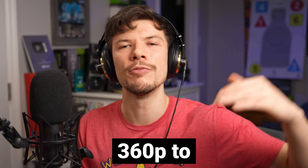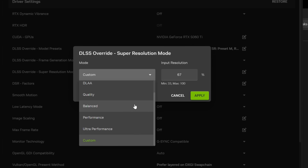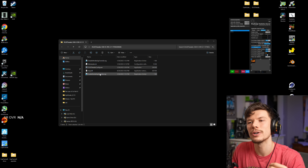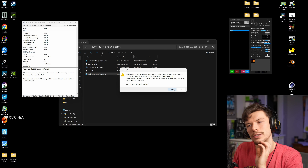I'm a little bit psychotic today because we can push this resolution further — I want to see if we can upscale from 360p all the way up to 4K. Nvidia doesn't even let you do this. In the DLSS super resolution override you can set a percentage, but there's a note that Nvidia doesn't want you to set it below 33% resolution scale, which is already what ultra performance mode does. That is where a tool called DLSS Tweaks comes in.